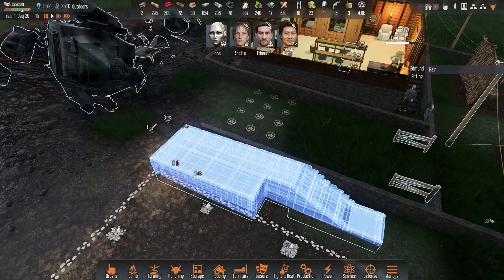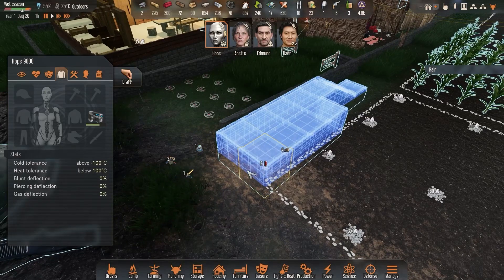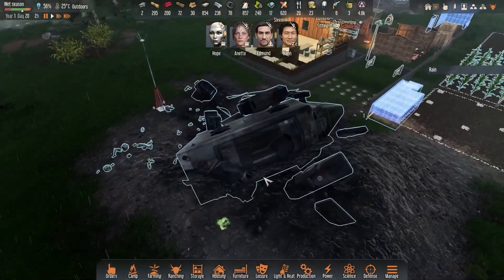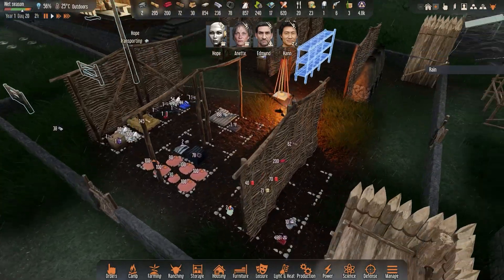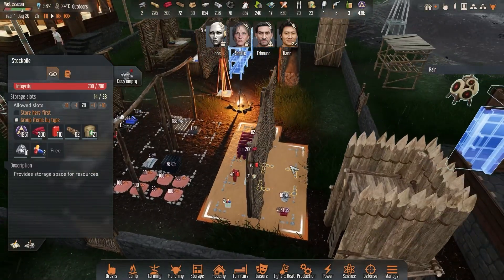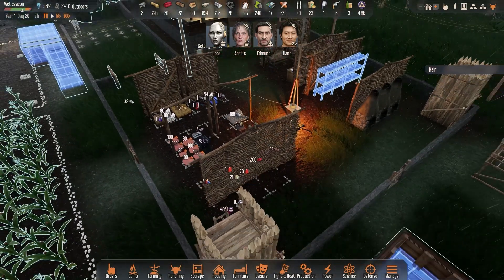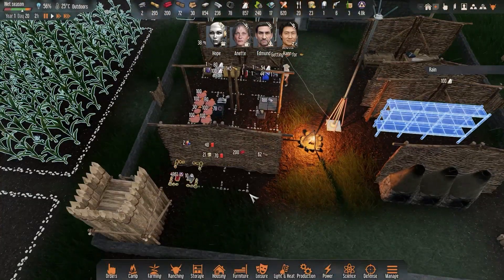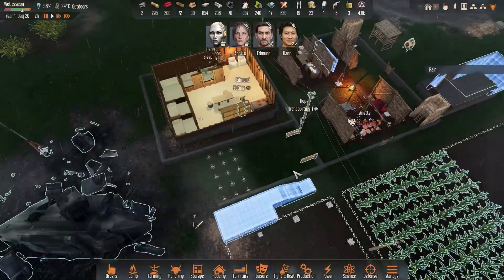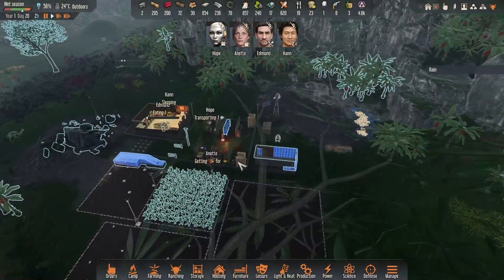We don't have the battery power to keep this running, so we're going to cancel that build for now. I need Hope to come over here and collect all this stuff — especially the CPU cores. Those things need to go inside as soon as possible; CPU cores stuck outside are going to start degrading fast. We also have some antibiotics here but those are under the roof so they're fine. The storage areas we'll remove later once things are available.